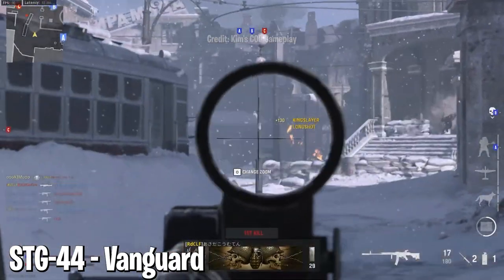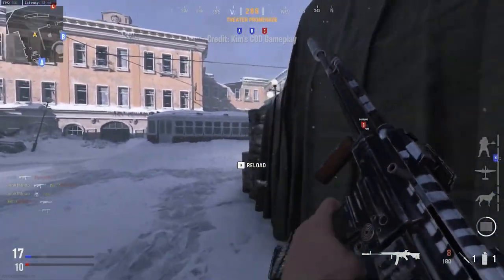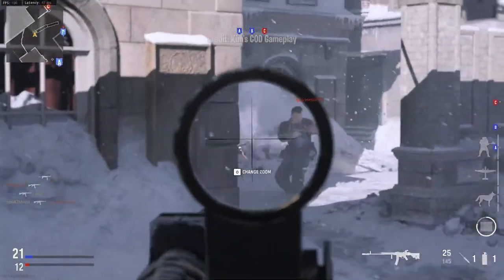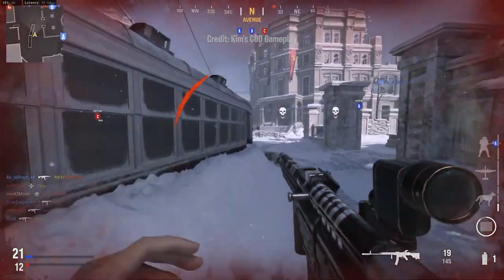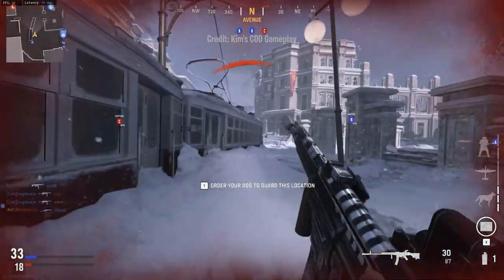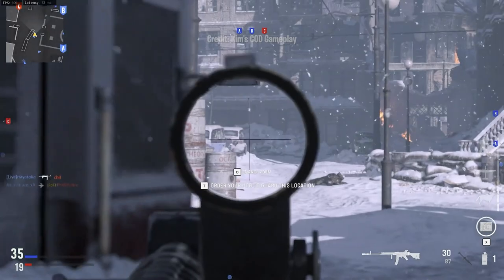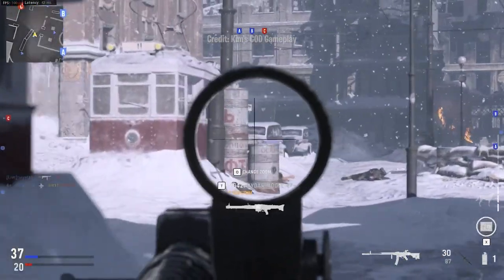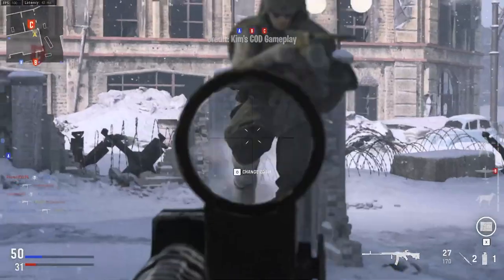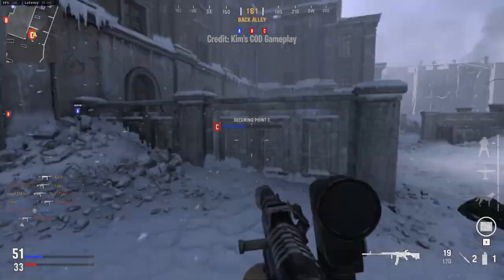At number 17, the STG-44 in Vanguard. Do you think about why Sledgehammer made two World War II games in a row and both of them had completely overpowered STGs? COD World War II's STG was annoying and spammed — it was nothing compared to the original version of Vanguard's rifle. The Vanguard STG featured a potential two-shot kill, somehow even more accurate and more powerful than its predecessor. It was dominant — more dominant than usual. It took a while to get toned down, and some Vanguard players would argue that after all the nerfs it was still the best rifle in the game.